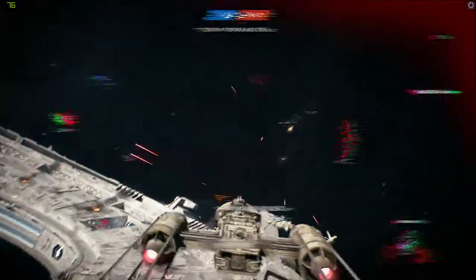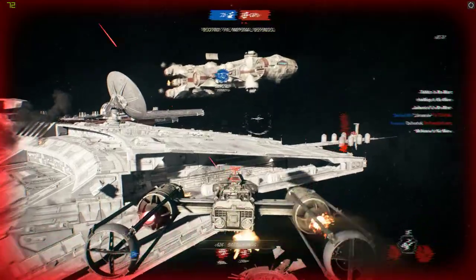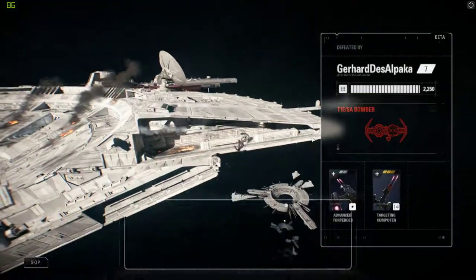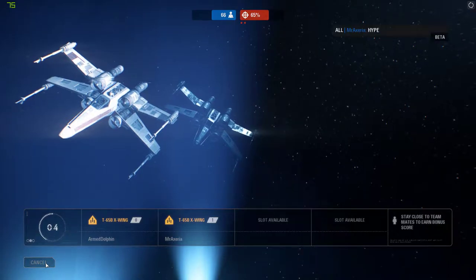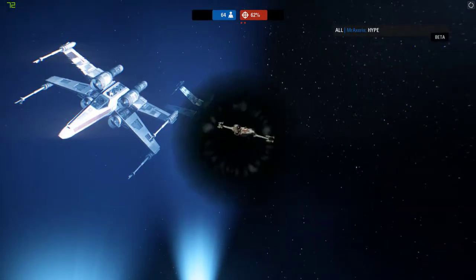I have to figure out how the controls work. We got someone on us — not good. I want to blast that guy but... too bad. I think I'm going to stick with the X-Wing, actually. The X-Wing is the most balanced craft, but where is my joystick support?